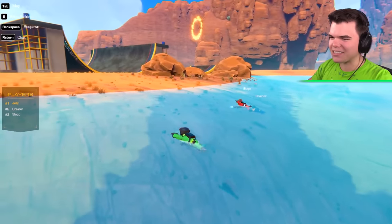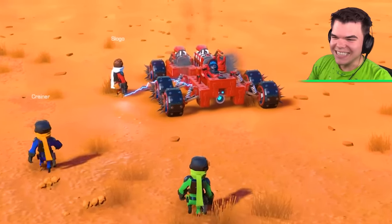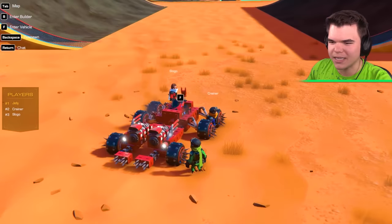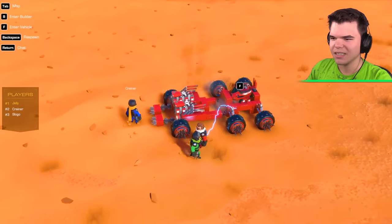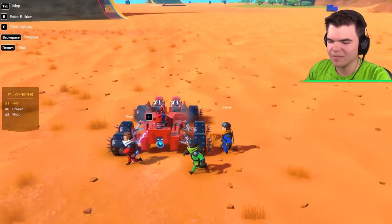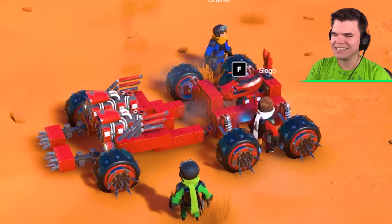All right guys, check out my vehicle! Josh, are you sure you built a car? What is this? This is the ultimate destructive machine. I mean, it's definitely a car - it has an engine and drives. You've got spikes on spikes, Josh. Give us a little tour. So I don't know if this was in there when I played last, but this is a motorbike seat, which I thought was pretty cool.